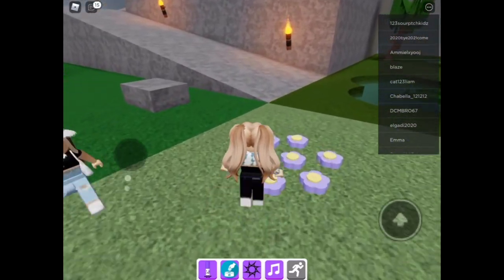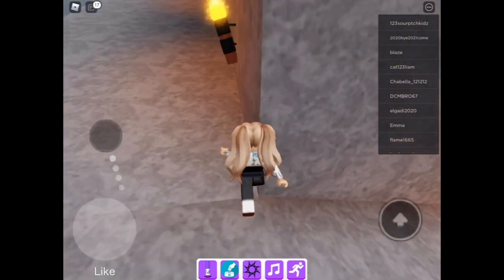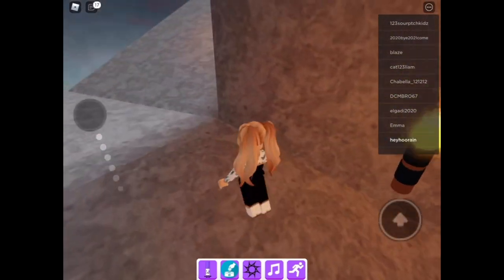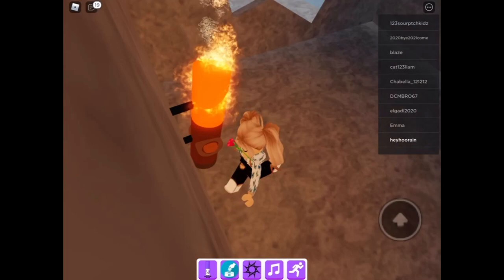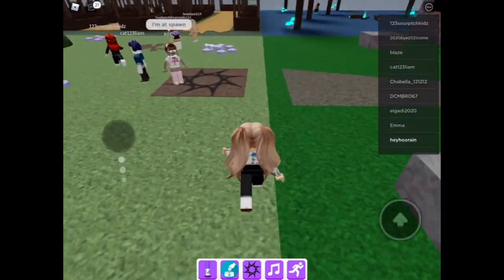Now let's go find the torch marker. This video is going to be really short — I'm just showing you guys three markers. We go into this cave area, go straight, enter the cave, and there we have the torch marker. I forgot to take the screenshot for the BFTI marker so we're going to go quickly take one for the thumbnail.